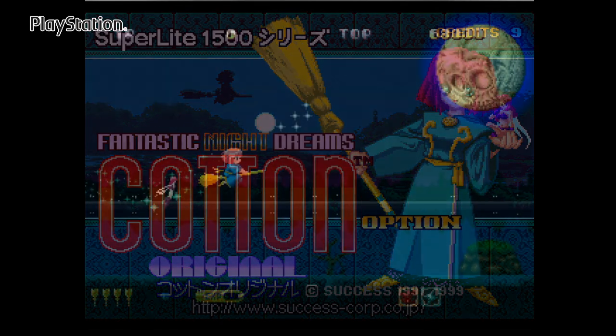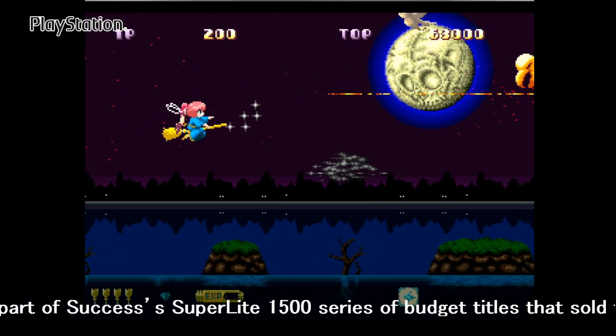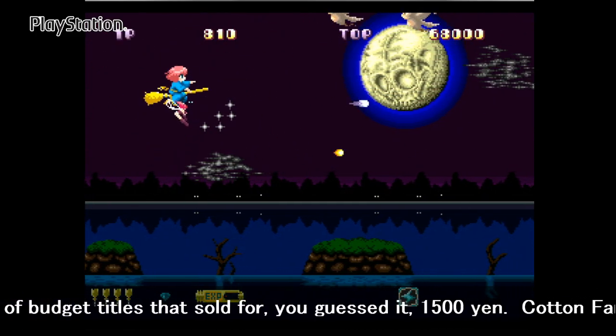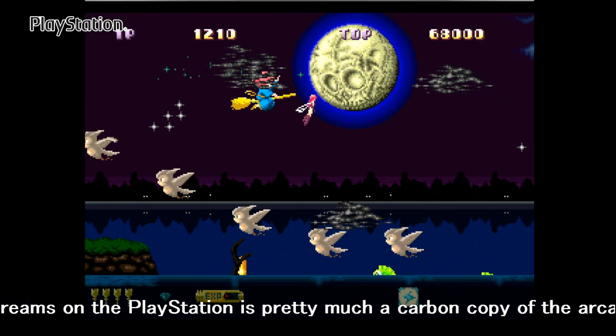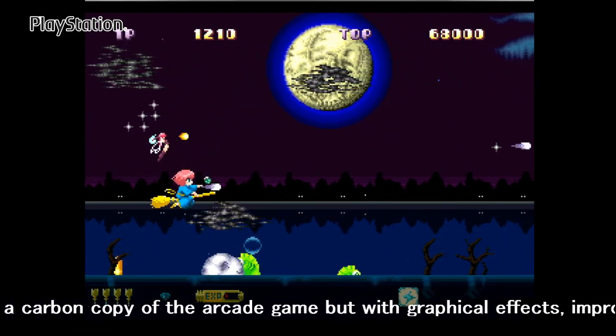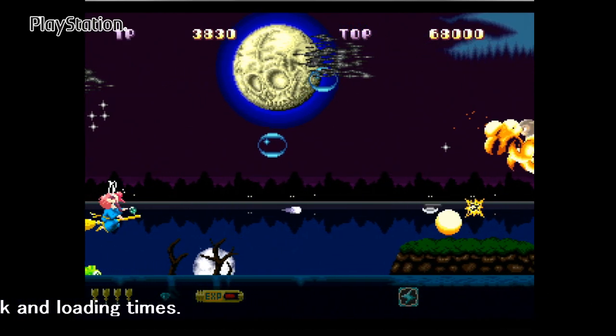Released as part of Successor's 1500 series of budget titles, it sold for - you guessed it - 1500 yen. Cotton Fantastic Night Dreams on the PlayStation is pretty much a carbon copy of the arcade game, but with graphical effects, an improved soundtrack, and loading times.